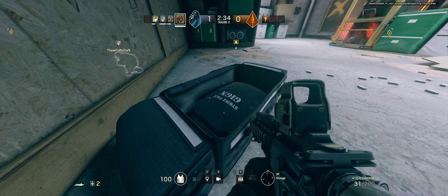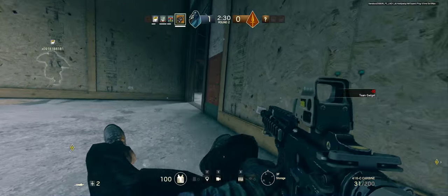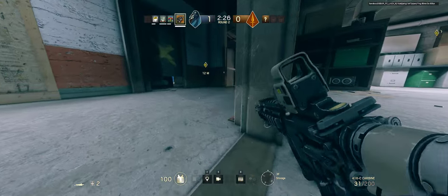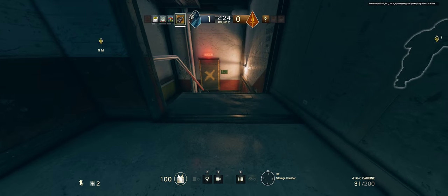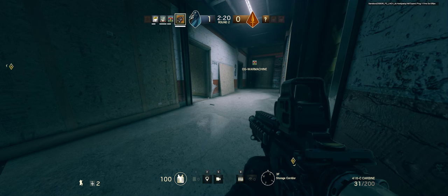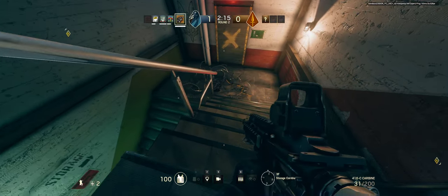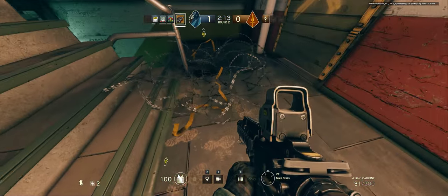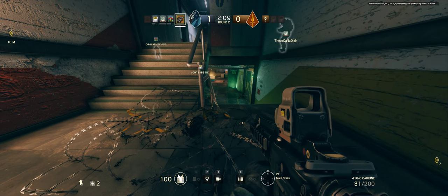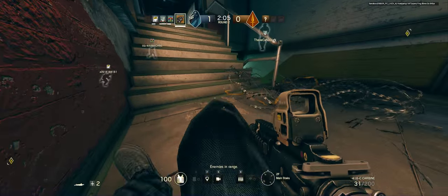Oh hey, armor! Oh crap — I accidentally destroyed my team's armor thing. By mistake, I didn't even know you could destroy that. You know how Rook puts down the armor plates? Yeah, I accidentally melee'd it. I get that a lot with the camera drones too — I keep shooting them thinking they're enemies, but they're friendly.